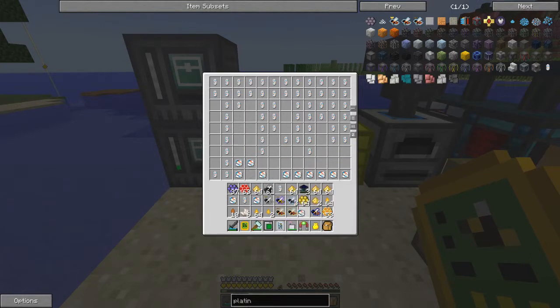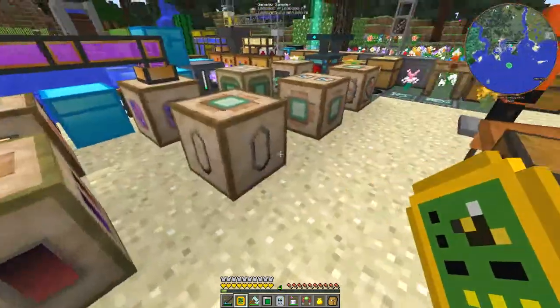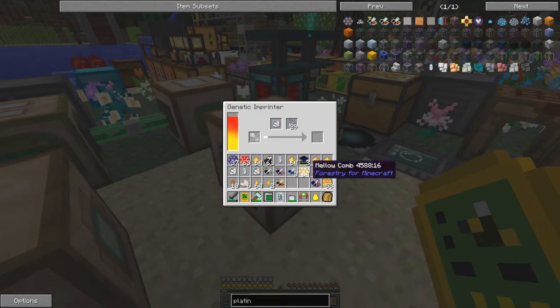Temperature tolerance two in both directions and fertility four. I'll put these two bees in here - it's a pristine princess so it doesn't die as an ignoble can. At last, after quite a lot of work, the bees are starting to become really interesting. It's quite good fun going through and trying different combinations. Today I've decided to cheat a bit and use NEI to find that particular type of bee, but it still takes quite a lot of time - you still have to cycle through them.